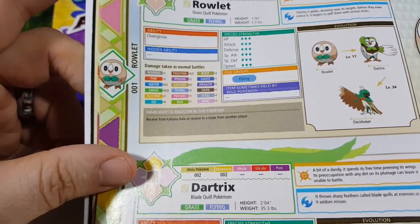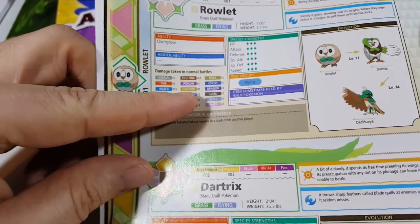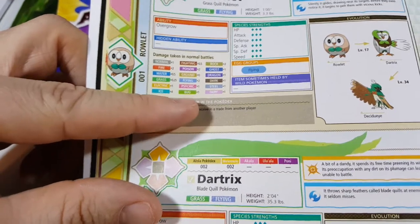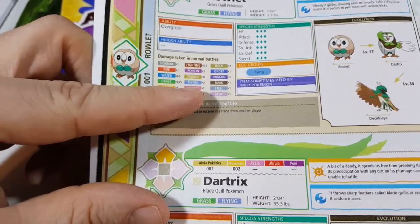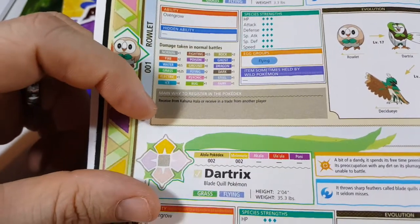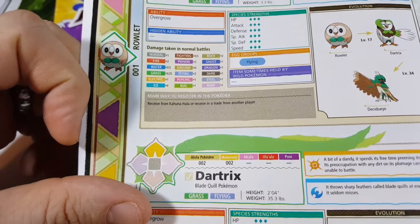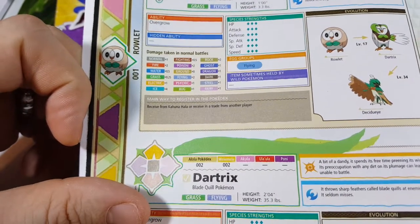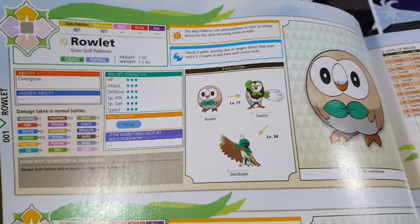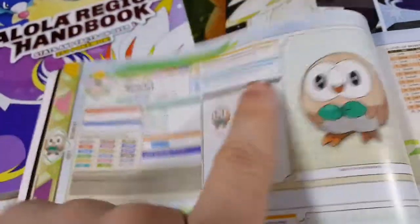I don't understand the difference between times one and times zero — wouldn't times zero mean it takes zero damage? From Ground type, I don't know. I'll have to look into it as I go on. But it shows all the different types and the main ways to register in the Pokedex: receive from Kahuna Hala, or receive in trade from another player. Then it tells you the Pokedex entries for each one.